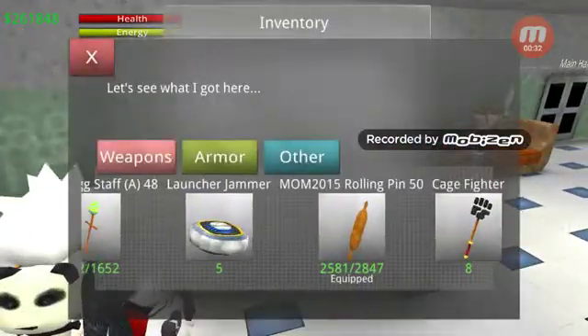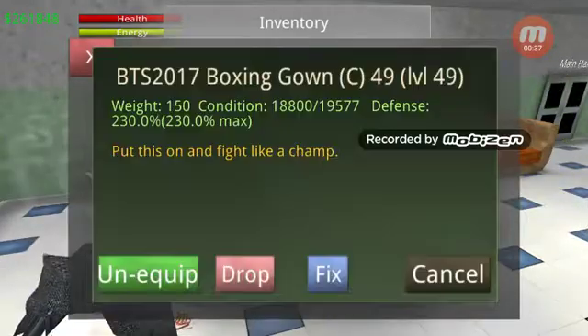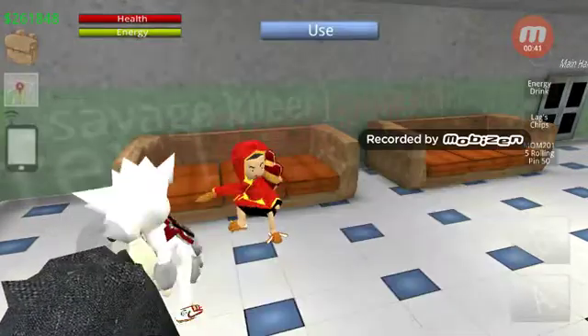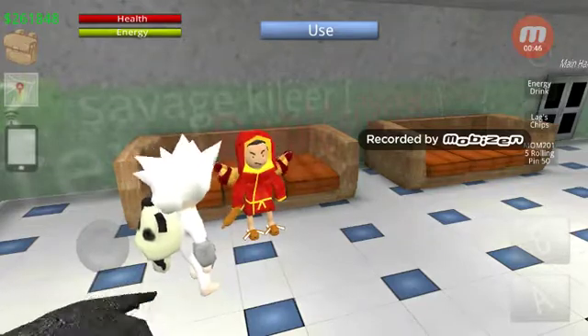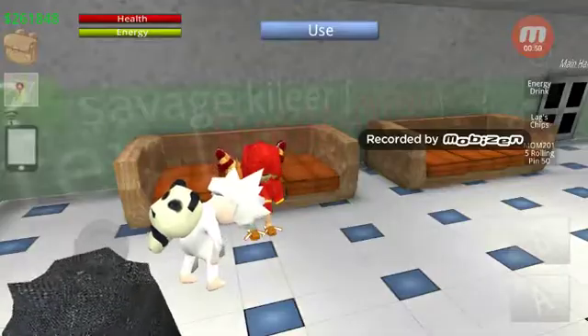So, you have this damage right here — you see 55 damage — and then you have this armor right here that says 230, but then if you hit me with this, I'm still gonna take damage. Why is that? It's what a lot of people have been asking me.